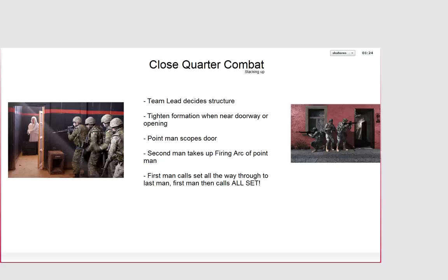Once stacked up and formation tightened, the point man scopes the door — has a quick peek around. The second man takes up the firing arc of the point man, probably covering the front. Once the point man scopes the door, each team member says 'set' in sequence, until every member has said it, then the point man says 'all set' to confirm everyone is ready and in position before moving on to the next task.